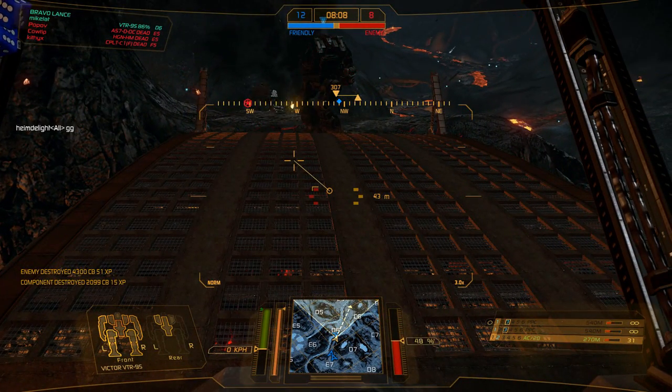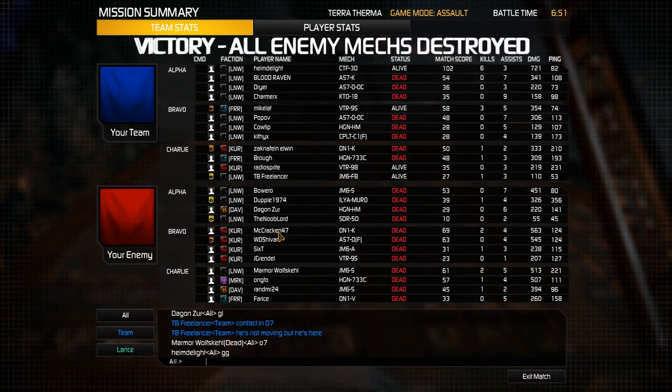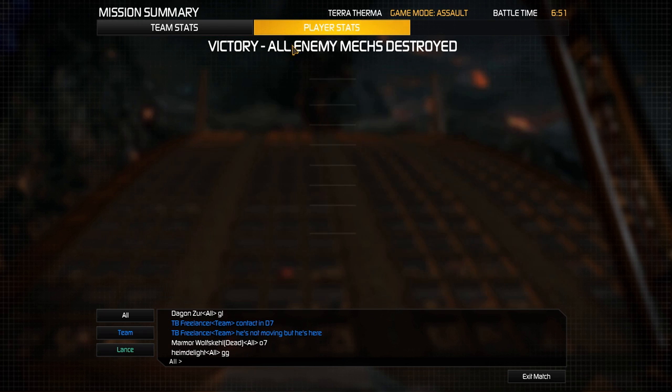And there you go — it's a very high damage alpha, very fun build, and you get a lot of armor to go with it. That's where that 80 tons goes — it goes to both jump jets and armor. This is a build that actually started on my Jagermech, which is funny enough, but I decided that the Victor would actually do it better — and it does.